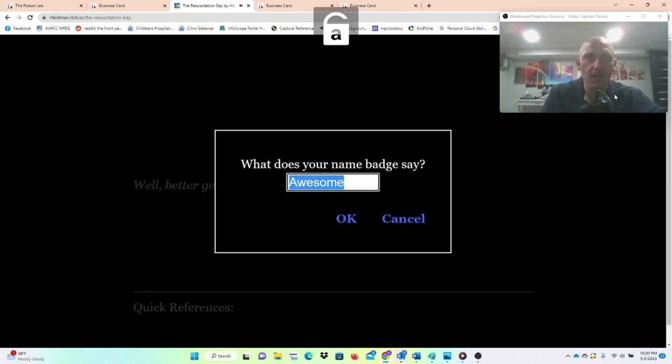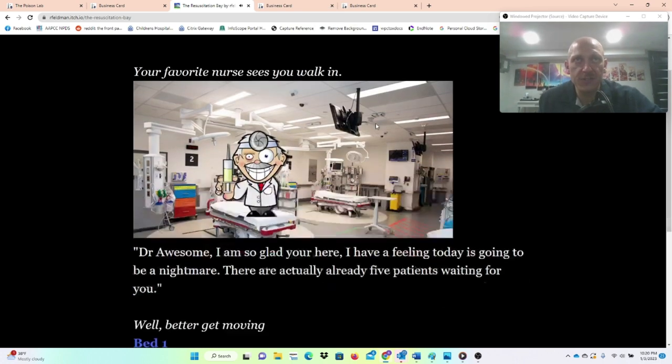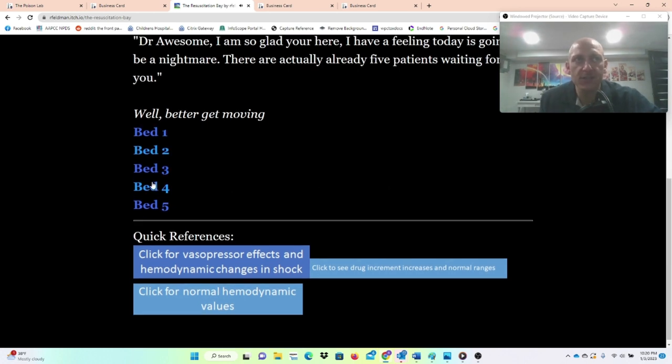Put in whatever name you want — we'll just go with Awesome. Your favorite nurse sees you walk in. There's a little prompt: 'Dr. Awesome, I'm so glad you're here. I have a feeling today is going to be a nightmare. There's five patients waiting for you.' So you have five beds to choose from, and you just click into any one to start managing a patient.